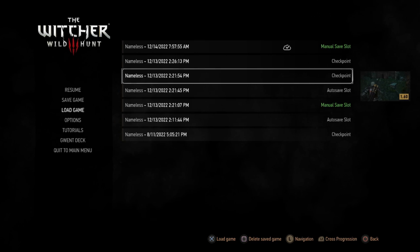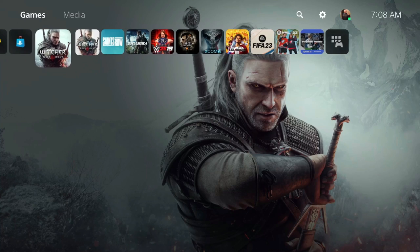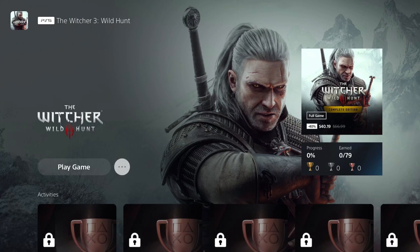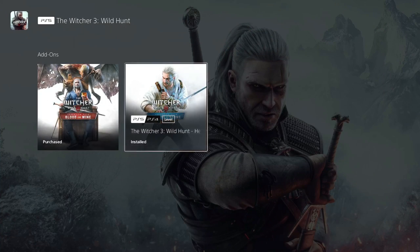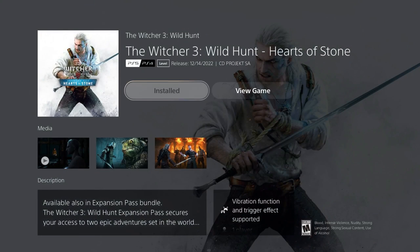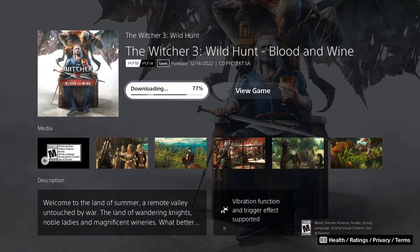Now I'm going to head over to the PS5 version of the game. Go ahead and close the old version. When you download the PS5 version of the game, make sure that you go down and download the add-on DLCs — they are separate downloads. Initially I clicked on the first one and it didn't work, so I had to click on Hearts of Stone first, and then after that I was able to get the other one downloading. Otherwise, when you load your save, it's not going to work.